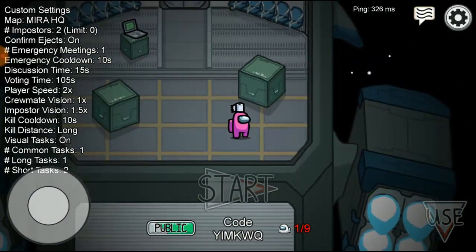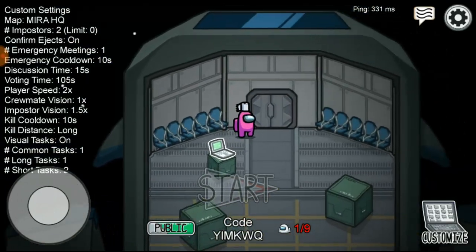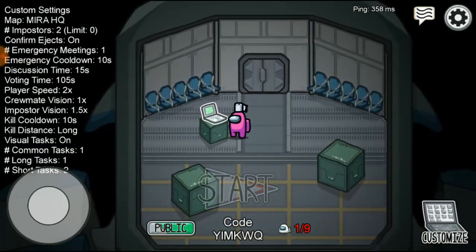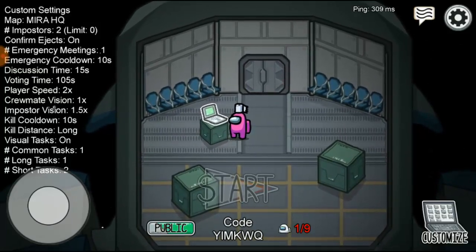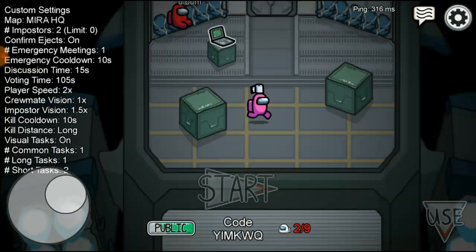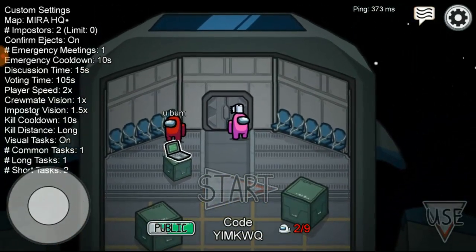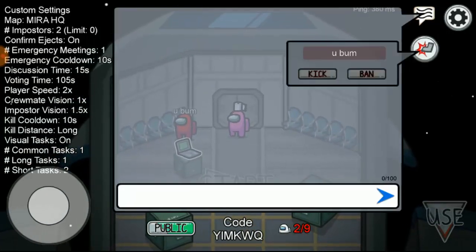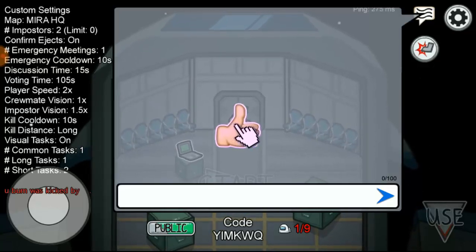Let us try this on a public match and let's see if we can kick more players out from the server. When they join, go ahead and ask that guy out and let's see if we can still kick more players when they join the server. If you see a player like Charlie who joins the game and you want to kick them, go ahead and click on the icon, click on the player name, then kick.